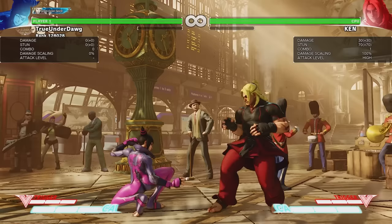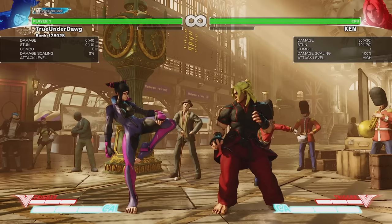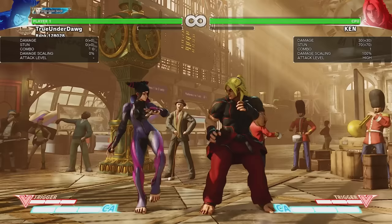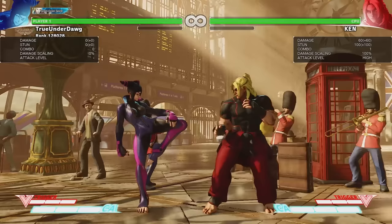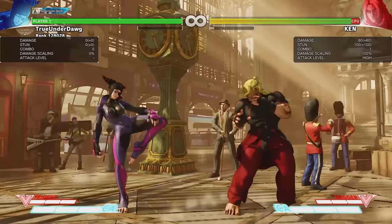The crouching light punch isn't quite as fast, but still has amazing range. Pretty good stuff. Also keep in mind that both standing light punch and crouching light punch are both plus on block. Next up we have medium punch. Medium punch also has some pretty good range and starts up in five frames, so it's pretty fast. Not to mention it's plus on block, making it a very good tool. It also links into standing light kick pretty easily.